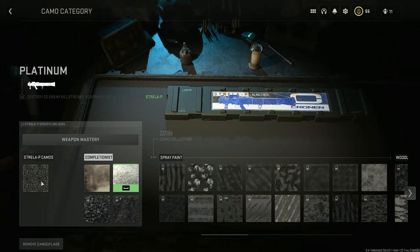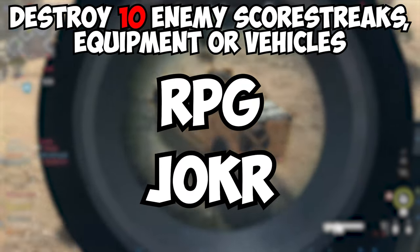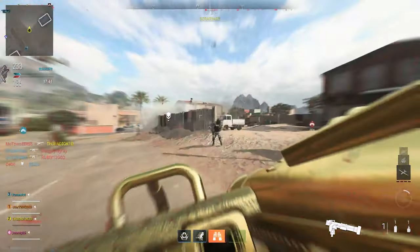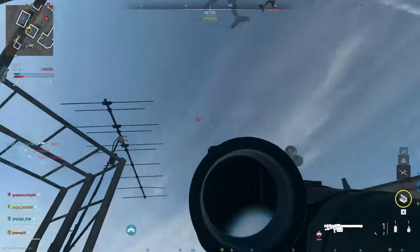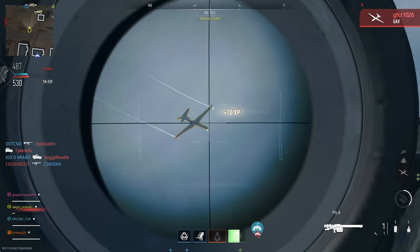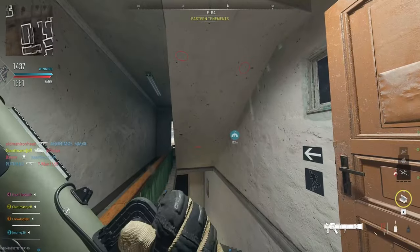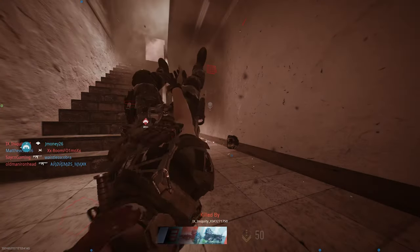For the Platinum Challenge, you need to destroy enemy scorestreaks, equipment, or vehicles. The number varies per launcher: the RPG and Joker need ten, the Pila needs fifteen, and the Strela P needs twenty-five. I recommend using the same class setup from leveling. For the lock-on launchers, you can get this done in one to three games of Invasion — there are plenty of UAVs that get called in, so sit back, relax, and take those out. The helicopters that bring in bots also count, so shoot those down too. I went after anything the Spotter perk outlined in red until I saw the trophy pop up confirming the camo was complete.